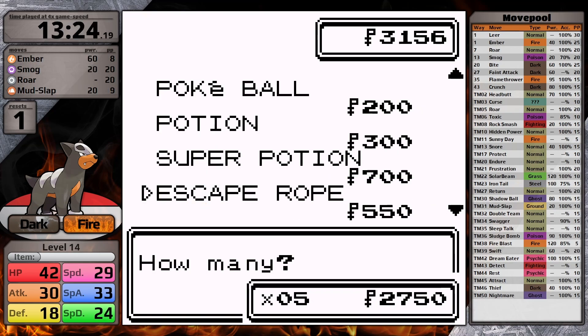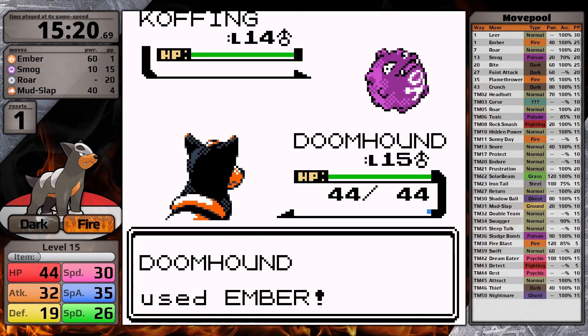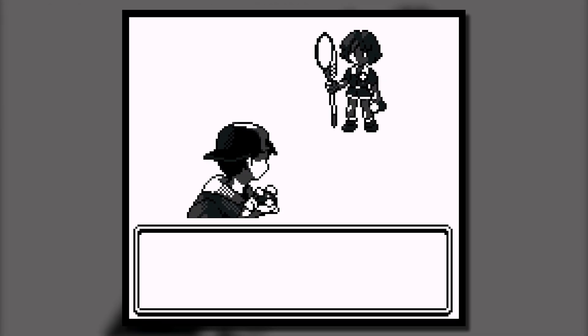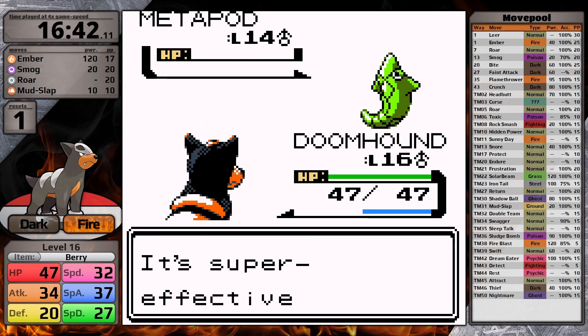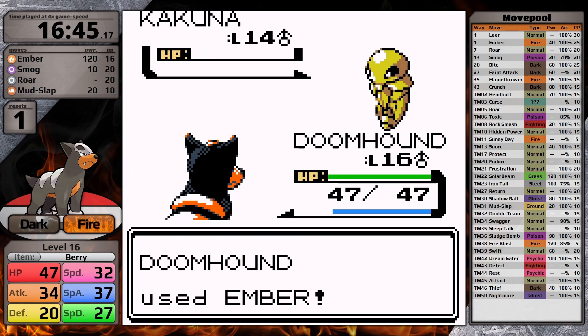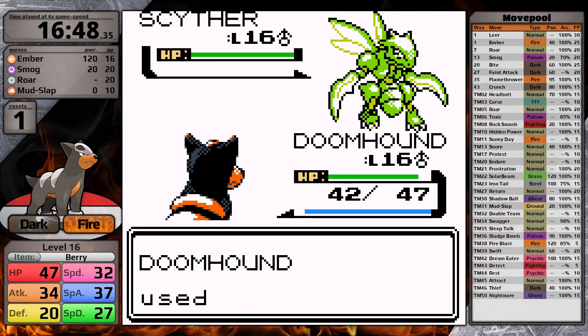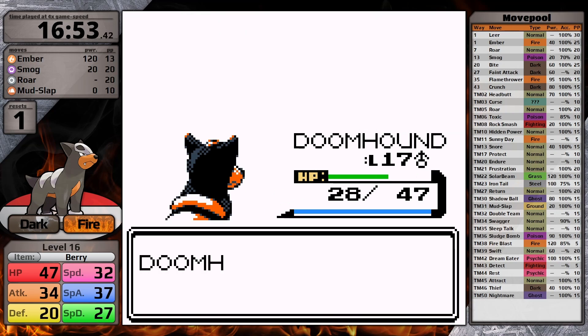Then in Azalea Town, I pick up Repels and head into Slowpoke's Well, where I defeat the Rockets. At this point, I have avoided most optional training since Falkner, because I think Bugsy is going to be quite easy. He leads with Metapod and I go for Ember, which takes it out in a single hit. Kakuna's next and once again Ember gets the one hit. Scyther's last and it uses Fury Cutter, which does a small amount of damage. Ember does almost half, and then it misses a Fury Cutter. As predicted, Bugsy wasn't an issue.